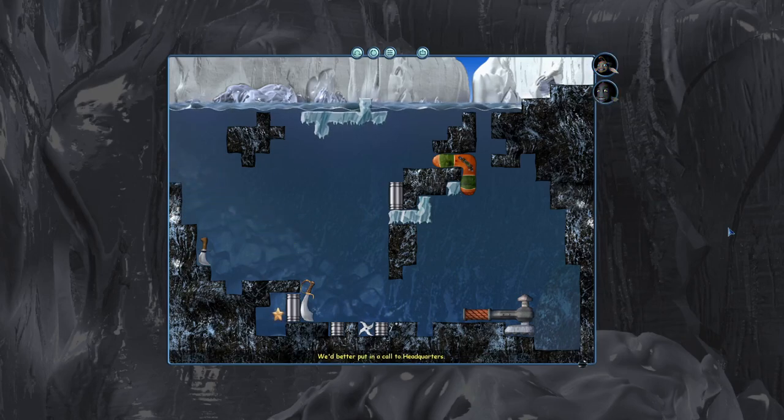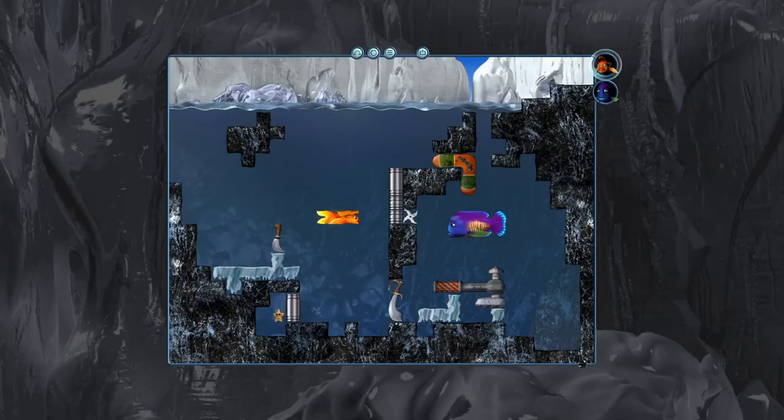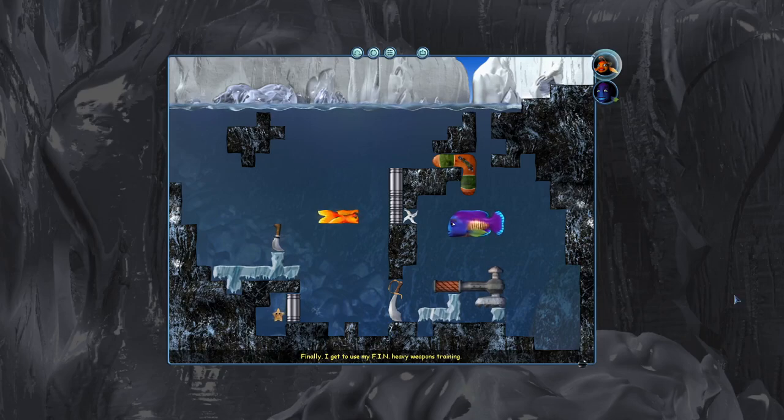We'd better put a call into headquarters. I'm sure the boss will be relieved to hear that we are alright. The one who sent you there and told you to park under the ice shelf. Heavy weapons. Finally, I get to use my FIN heavy weapons training. The FIN trained you in heavy weapons? Yes. So, this boomerang somehow has a role?